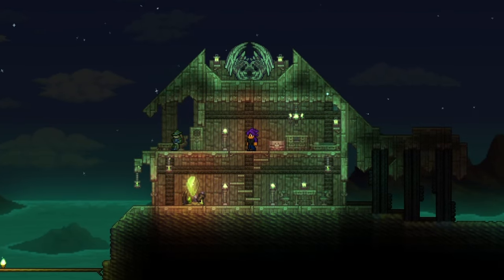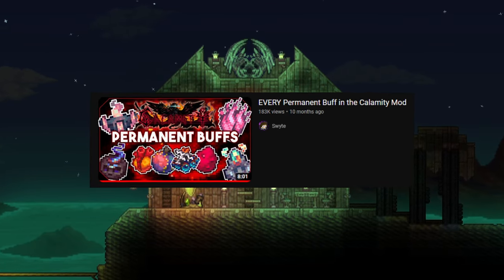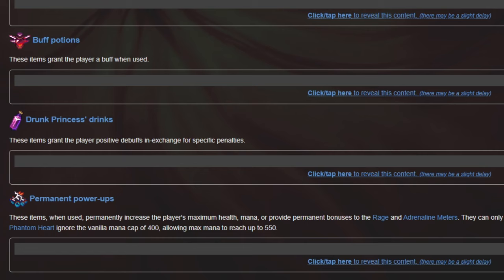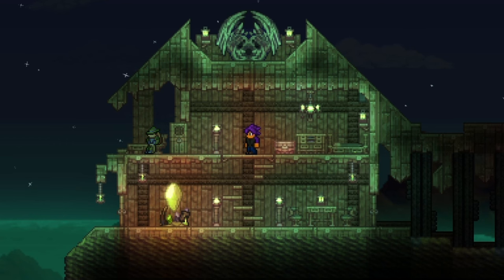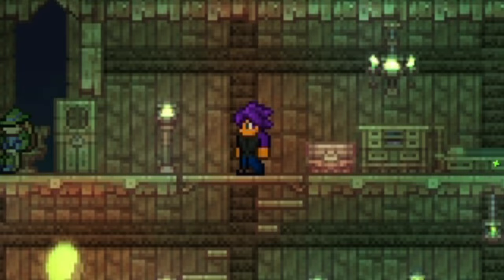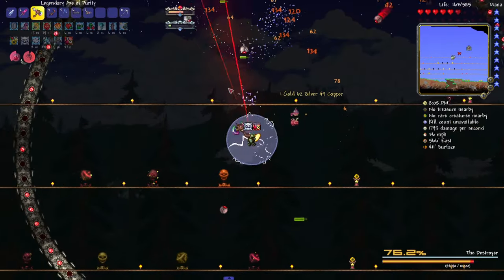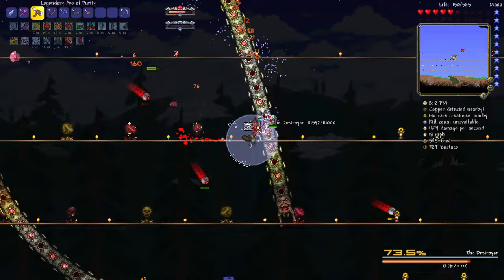Hey everyone, welcome back. I made a video about the Calamity Mod's permanent buffing items a little while ago and noticed while working on it that on the mod's wiki, permanent buffs are technically classified as a type of potion. After finishing that project with that knowledge in mind, I figured, well, why stop there? I might as well go ahead and make videos on all of them. So almost a year later, I'm back with more Calamity Potions, today covering all of the Calamity Mod's recovery potions.